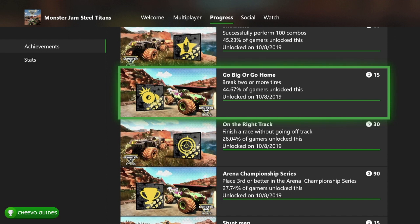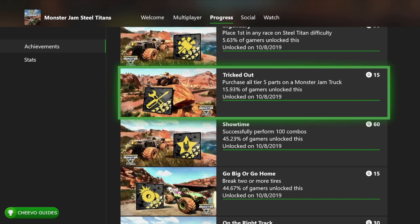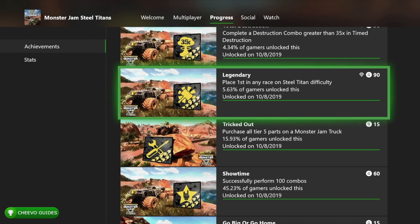Showtime is for successfully performing 100 combos — I think you'll get this naturally across all the freestyle events without grinding. Tricked Out is for purchasing all five parts on a monster truck. After the third or fourth series you can fully upgrade your truck, and you'll definitely get this naturally since you need a maxed-out truck to win the late-game career races anyway.